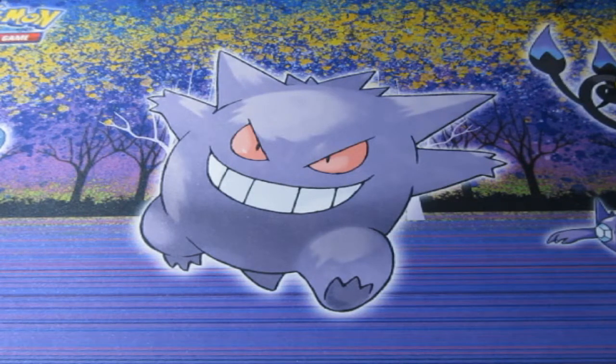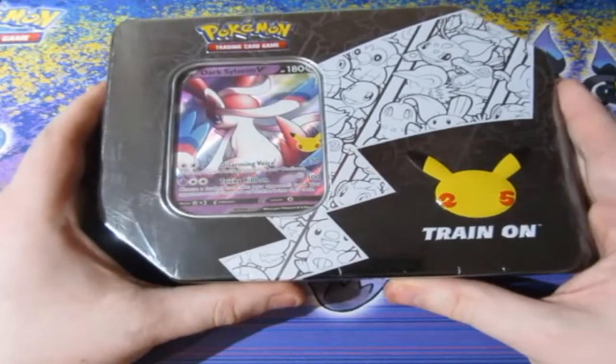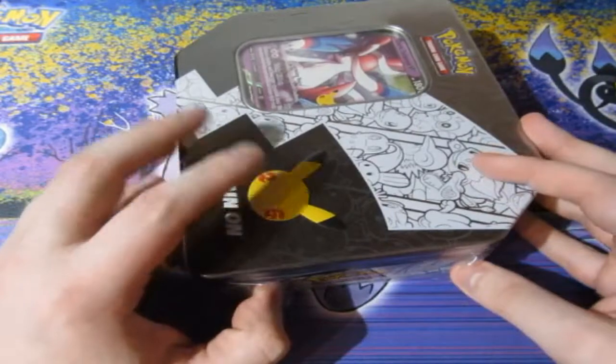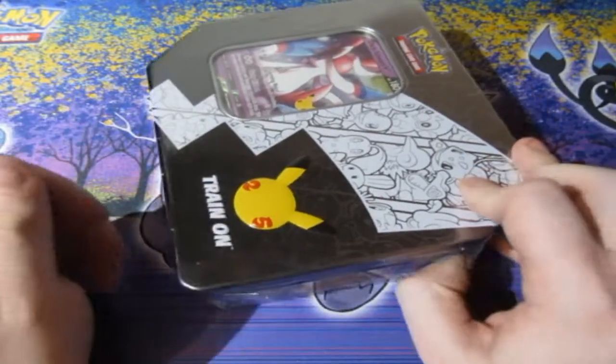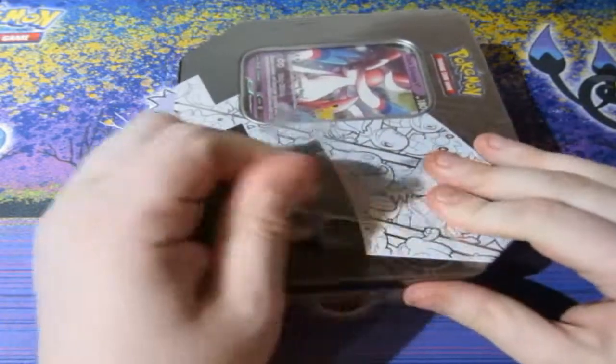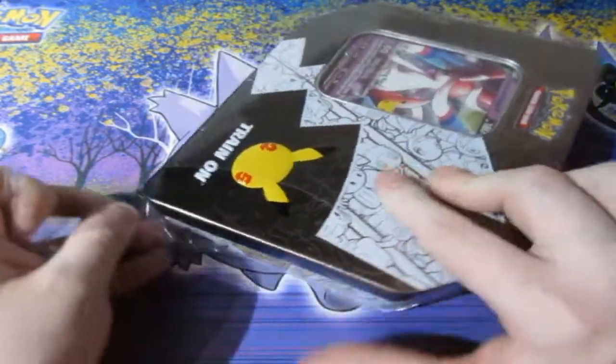May and June is going to be the best pack opening month of the year. It literally is. Because today we are finally opening up the Dark Sylveon V-10. Now, this is pretty much a bigger version of the cardboard one, but it's compressed into smaller ones, which is awesome. These are supposed to come out only in America, in Target and Walmart.